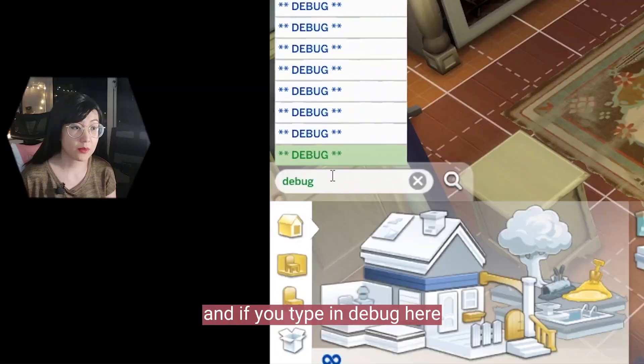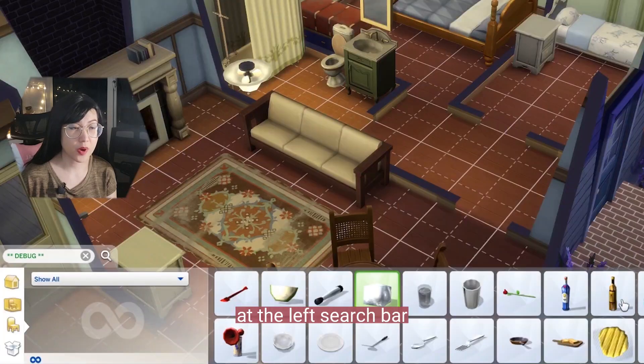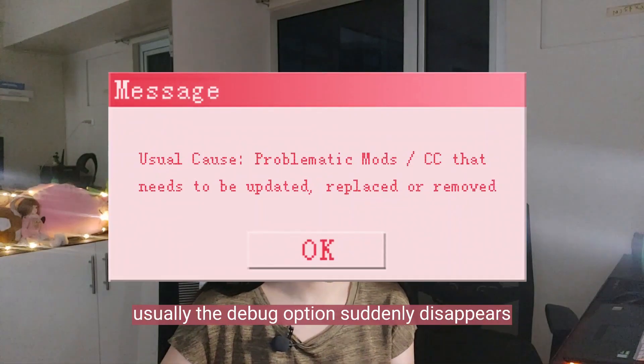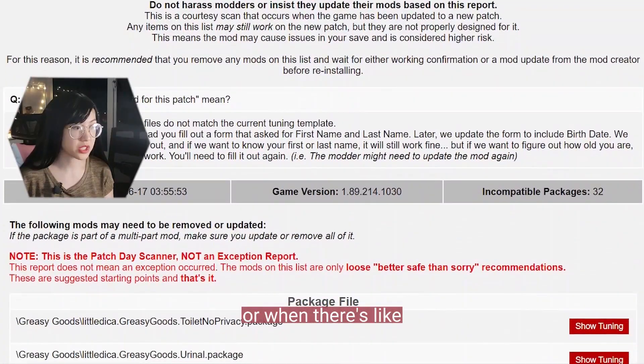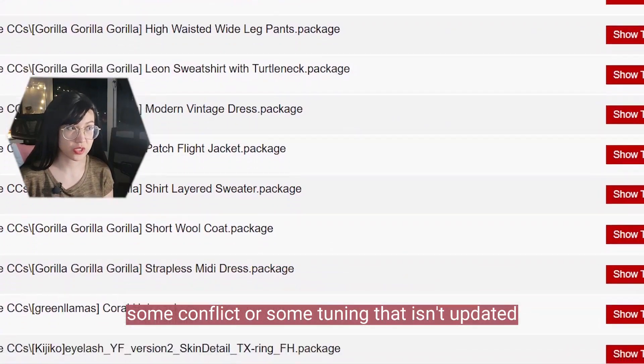If you type 'debug' in the left search bar it should show up usually. The debug option suddenly disappears when you get a last exception error or when there's some conflict or some tuning that isn't updated.